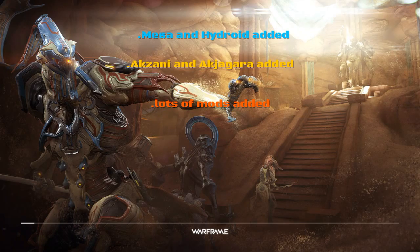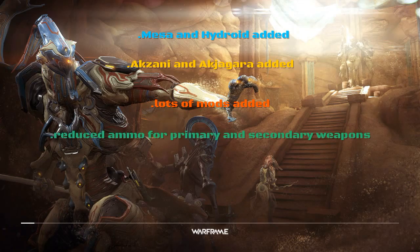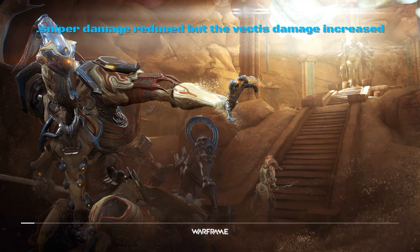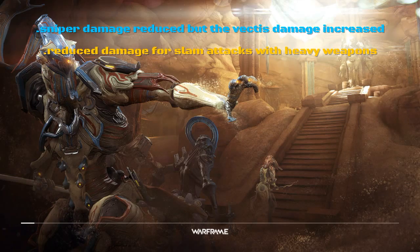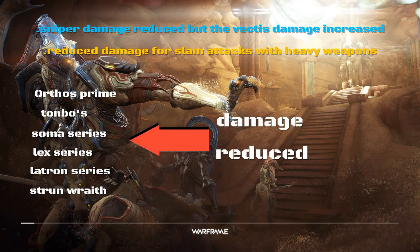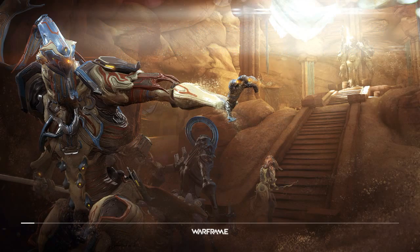Now for a mix of buffs and nerfs. Reduced ammo for primary and secondary weapons — that's all weapons. Sniper rifle damage has been reduced, except for the Vectis which gets a damage increase. Reduced damage for slow attacks on heavy weapons like the Galatine, etc. The Orthos Prime, Tonbo, Soma series, Lex series, Latron series, and Strun Wraith also had their damage reduced. I know those nerfs suck, but trust me there are a lot of damage buffs.